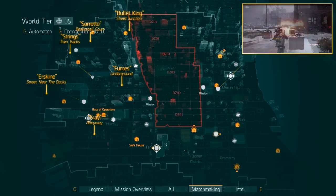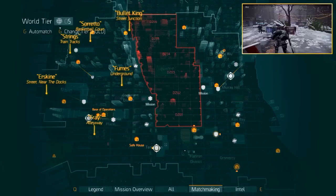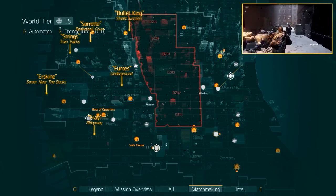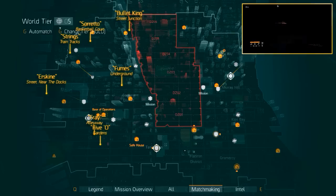Now for the next one you want to cross the plaza opposite from where you came from. Take a right once you reach the road and very quickly take a left into the alley. Then once you reach the middle of the block, turn left again in between the gardens. There you'll find the one named Five-O.